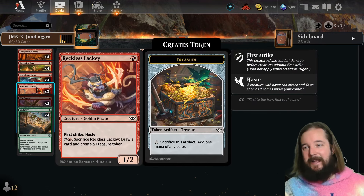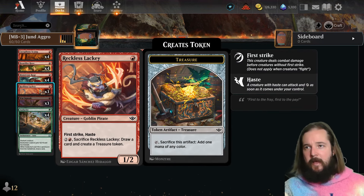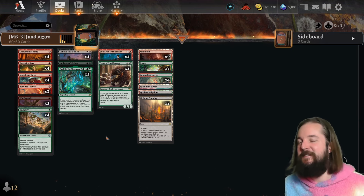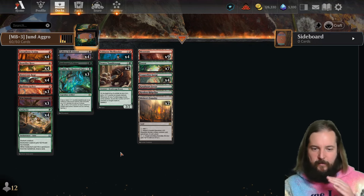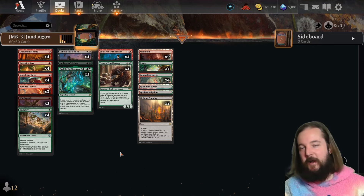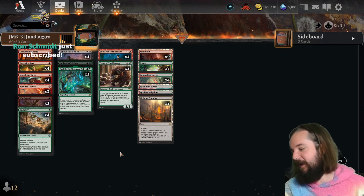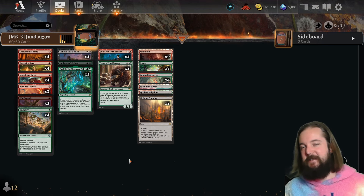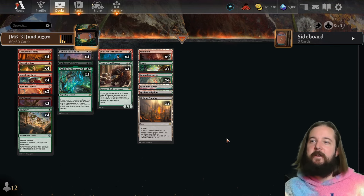The only card I don't really like in this build is Reckless Lackey — not 100% sure why it was included, though the first strike can be helpful in slowing down mono-red while still being aggressive. I'm curious to see if this ends up performing better than all the Rakdos Prowess decks, like the one that hit Mythic number one. Rakdos Prowess is definitely here to stay and will be fine-tuned. On Monday I'll talk about the meta decks — really curious to see how that develops. This one will be number three on the poll.